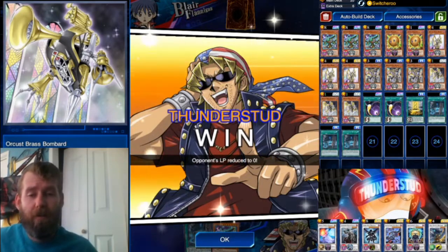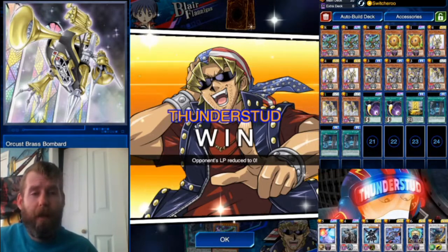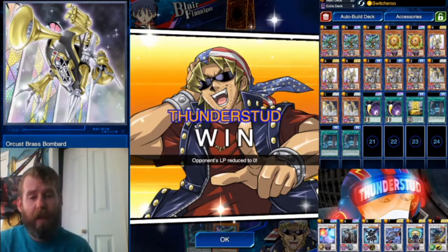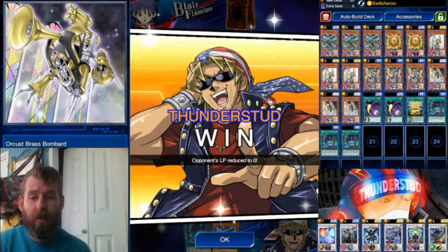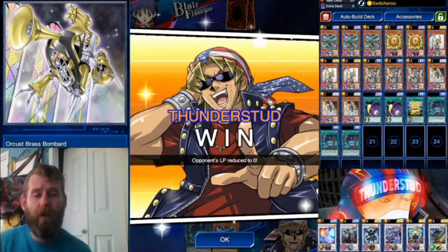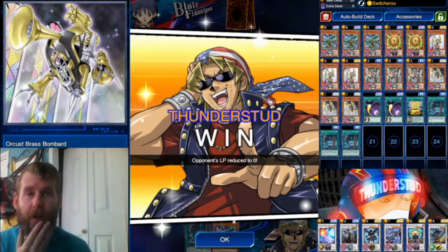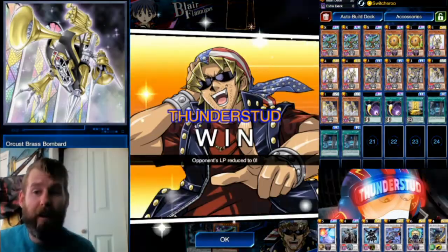Draw power's always good. Special summon from the graveyard's always good because there's other ways to get it to the graveyard — and then it supports Desperado. So what more can you really ask for? Getting it out with Switcheroo, having some synchro plays, Sphere Boys in our hand. It's mad decent. Like I said, it just falls prey to the inherent weaknesses of Desperado. But if you can get around that, it's a pretty good deck — it can still pull some wins and winstreaks. I hope you enjoyed and thanks for watching.